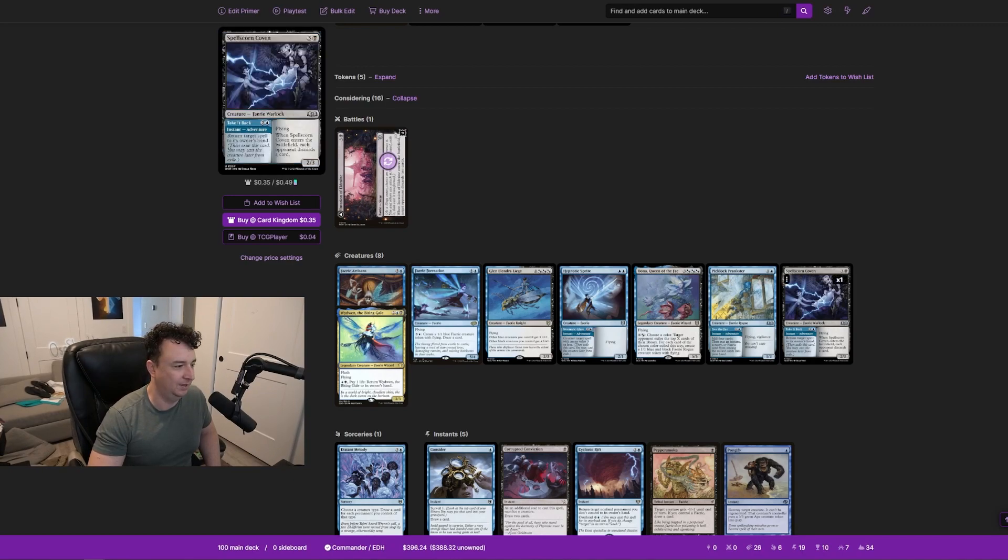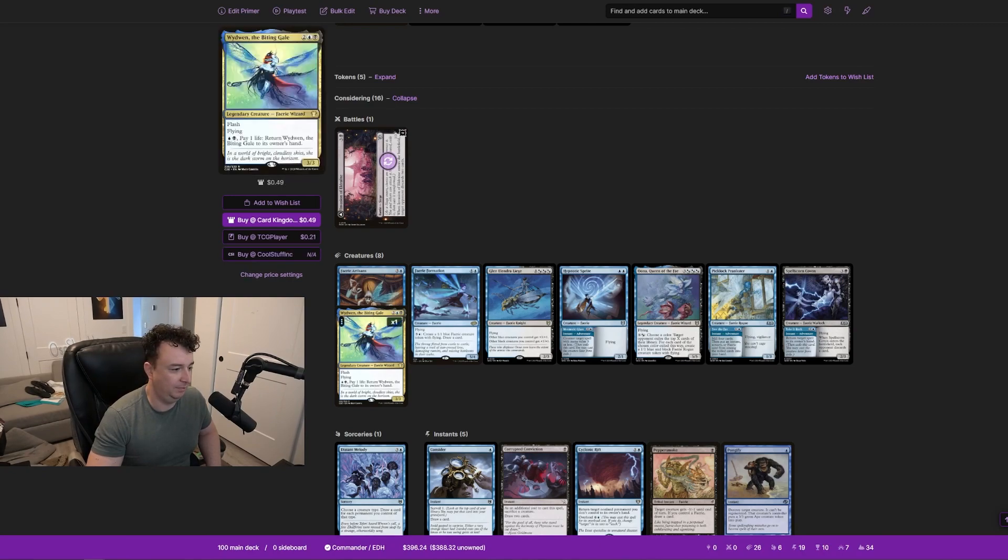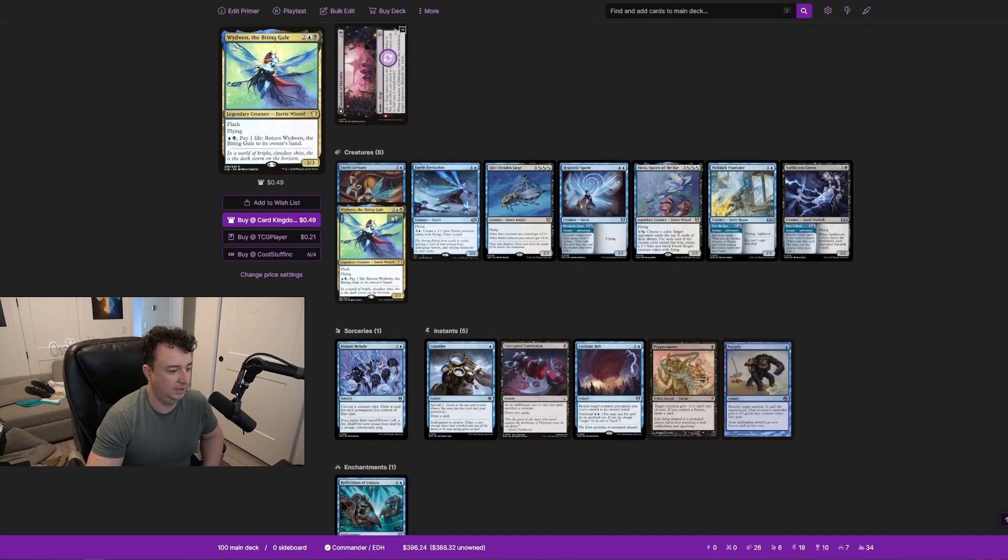Spellscorn Coven costs three mana to return target spell to its owner's hand, and the fairy itself is a 2/3 flyer where each opponent discards a card on entry. Both are fine but there are better options. Wren was also cut — four mana for a 3/3 flash flyer where you can pay Dimir and one life to return it to your hand. The bounce-yourself loop is cute but just too costly. Distant Melody was cut because it's sorcery speed and we have better draw. We're running Rapid Hybridization over Pongify since they're essentially the same effect.